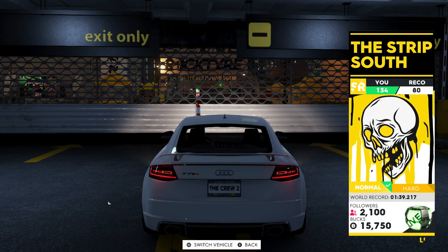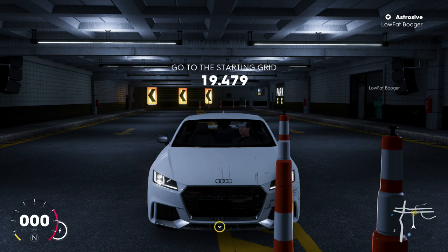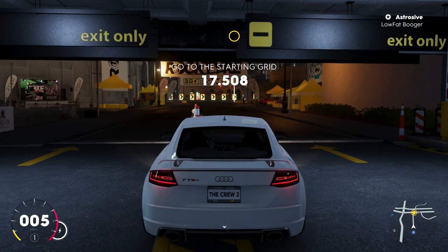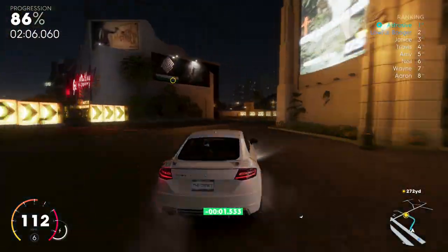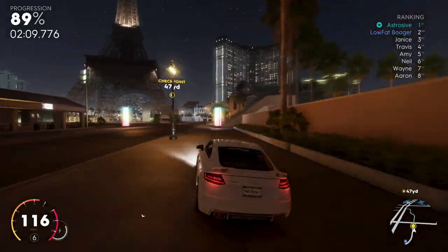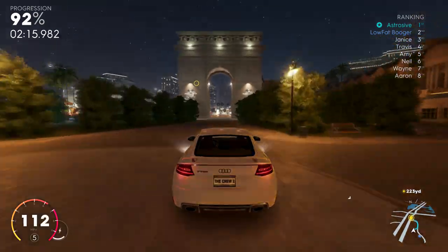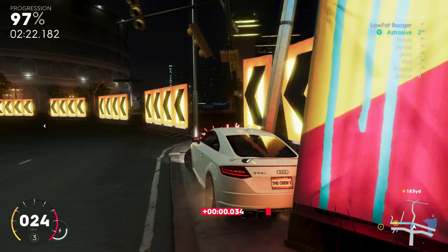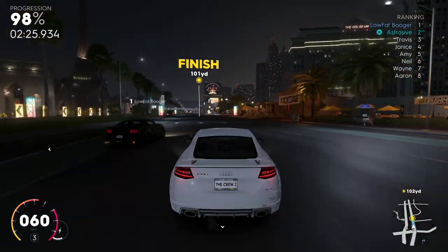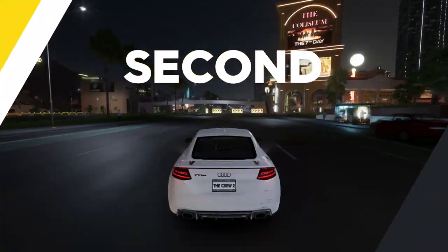One of the best races you can do is a street race in Las Vegas called Strip South. Completing it on normal difficulty gives you 2,100 followers and almost $16,000, and completing it on hard gives you 2,600 followers and almost $20,000. This is possibly the best race to earn money in The Crew 2 — it's a relatively fast race and if you learn it you can grind it non-stop. Don't forget to pick up all your parts after to upgrade your car and make it even easier next time.